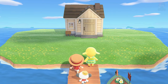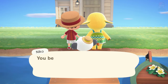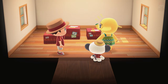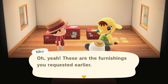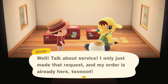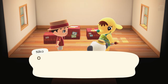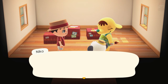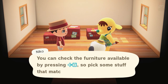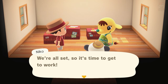We arrive at the client's island by boat. Some packages are waiting — the furnishings the client requested have already arrived ahead of time. The client is surprised by the fast service. Nico explains: 'The stuff the client orders shows up ahead of time — take it out of the box and make it look nice.' Sounds simple enough — time to get to work.